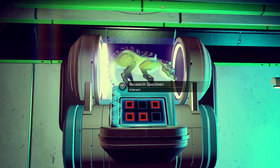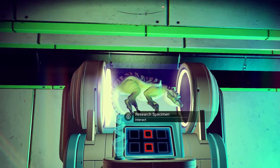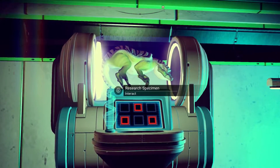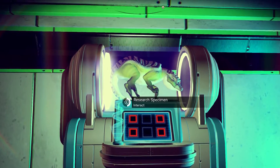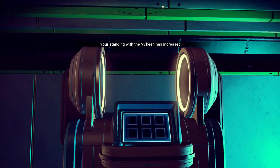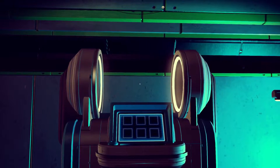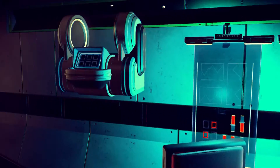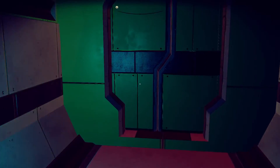This should give me increased faction with the Viking — whenever you see these research specimens that's what I've been getting so far, always a faction boost. Let's do it. 'Your standing with the Viking has increased' — there we go. That looks to be it in this particular building, nothing else in here, let's move on.